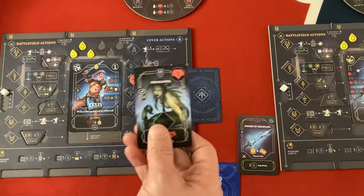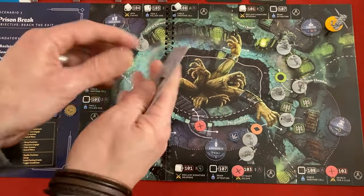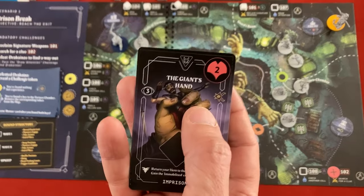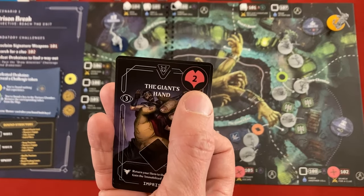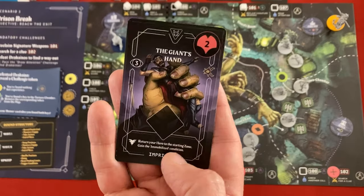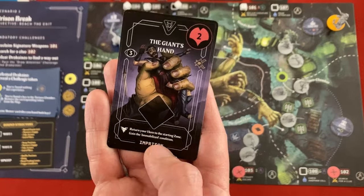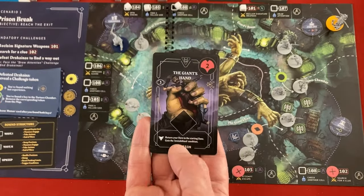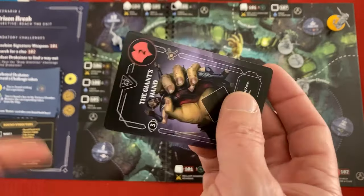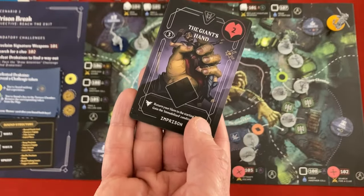As we go into wave two, Zeus's little friend that he lured comes out to play, and because he's got an enemy there, we draw another one. The giant's hand - two stamina, easier to surprise. Its attack says: 'Return your hero to the starting zone and gain the immobilized condition.' Basically the giant throws us back in jail. As long as we get a die on it and try to attack it, even if it hurts us, we won't resolve this symbol unless it's showing on the die we used.